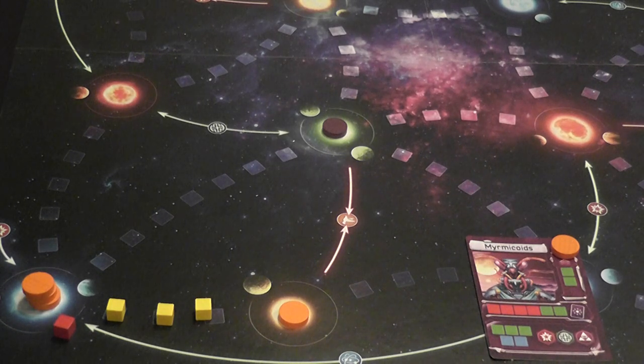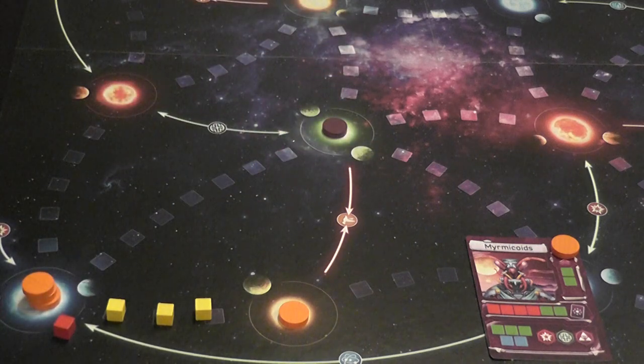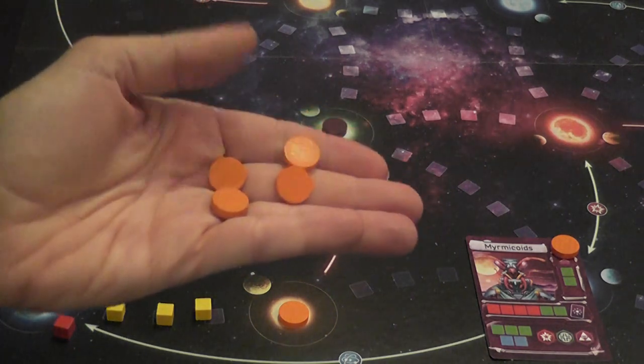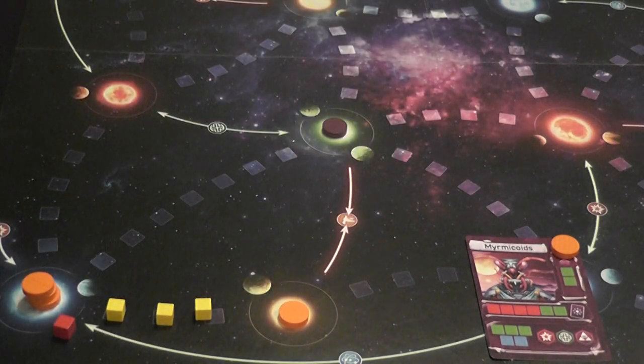One victory condition is controlling five identical symbols between the board and your face-up cards. Another is deploying all nine of your bases onto the board. You can also win by taking control of other players' home systems. And that is how Master of the Galaxy works.